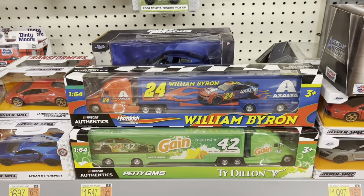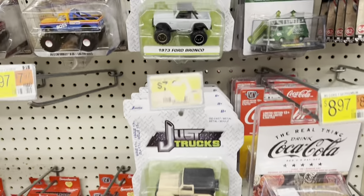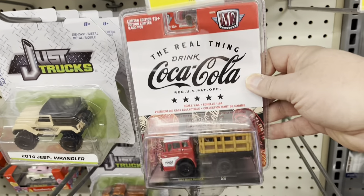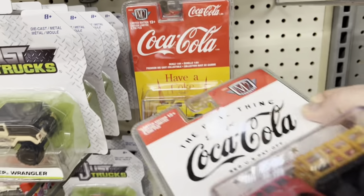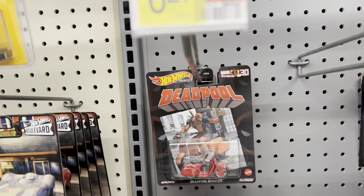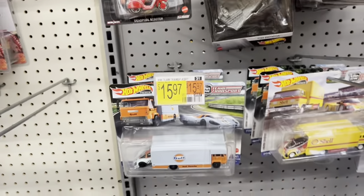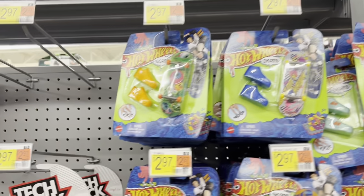Got some NASCAR trucks down here, some just trucks, there's a Sprite van, Coca-Cola. I like that yellow one, that's neat. Got some red Deadpool scooters, got a Star Destroyer over here, little golf truck and a shell. Got some Tech Deck over here and some Hot Wheels Skate, so that's cool.